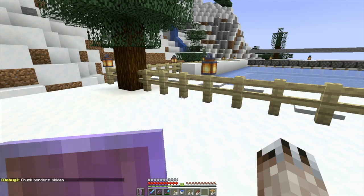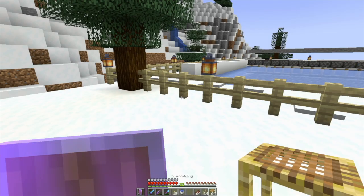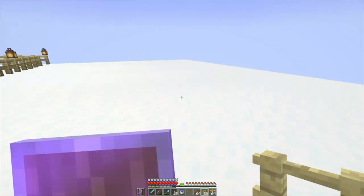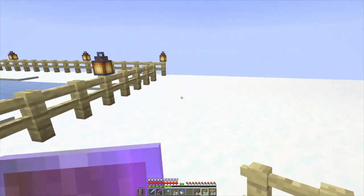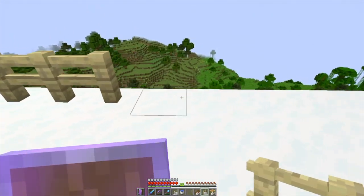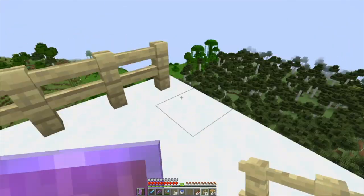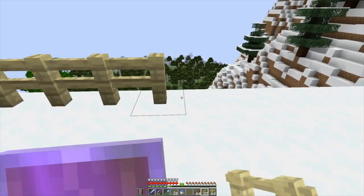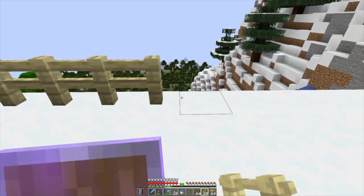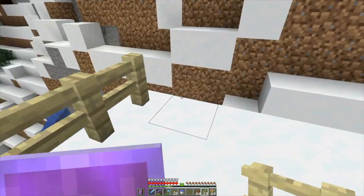So I got a bunch of birch fences here, and let's put them over here — and I surround the whole thing. I've got a little fence gate that I can put in here. I need to go make more lanterns and put them on the fence, like on the other section there, and make sure that this is not going to be an area where any beasts are going to spawn, because that would be the worst thing in the world.